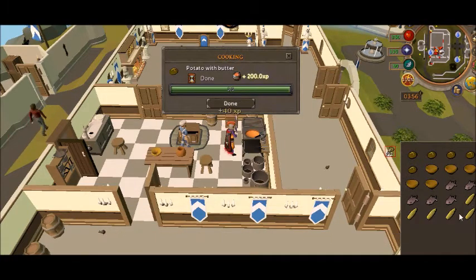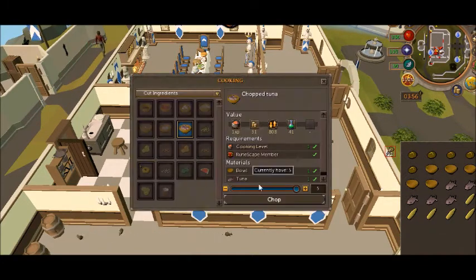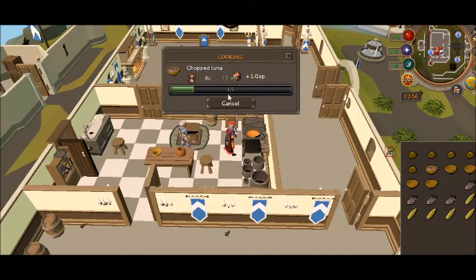Now you're gonna want to use a bowl with the tuna and hit chop tuna, chop. It's only gonna give you 1 XP for this.